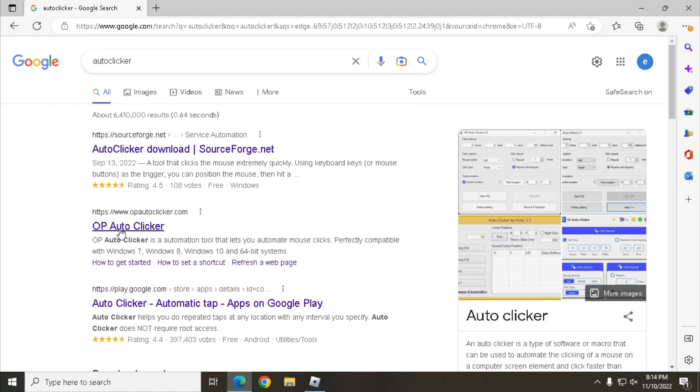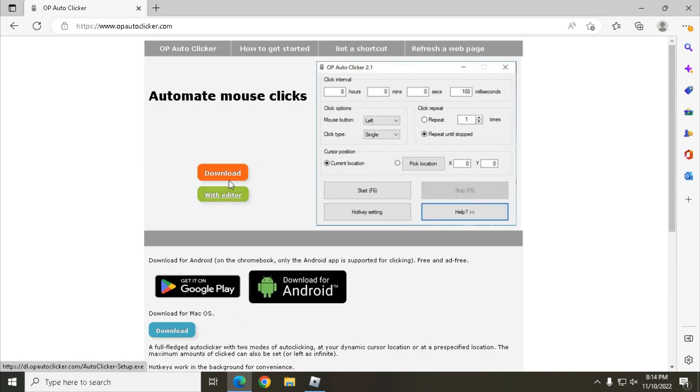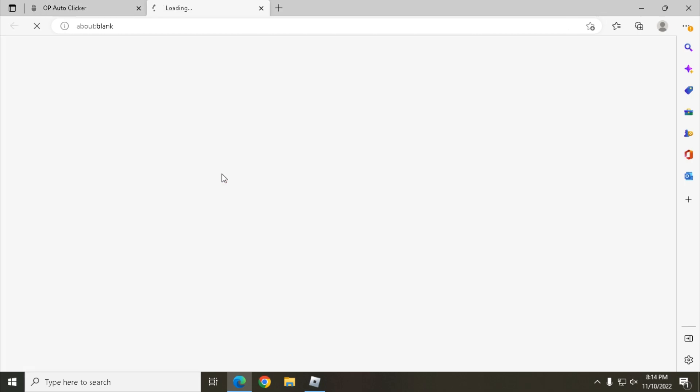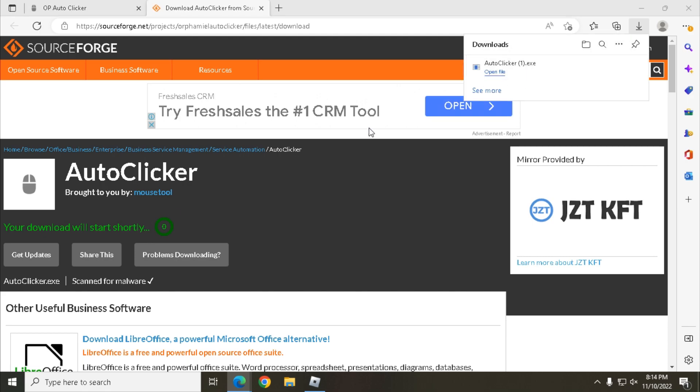The first thing you need to do is search autoclicker on Google and click the second LingCop autoclicker, then press download for Mac or for Windows. The download will start in five seconds and you just have to wait. After it's downloaded, simply run it and it should be good to go.